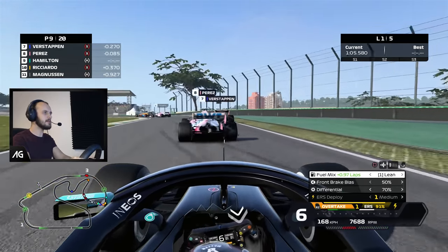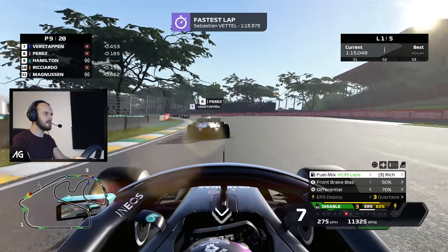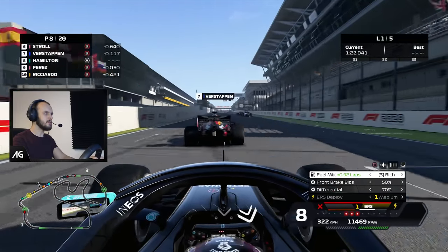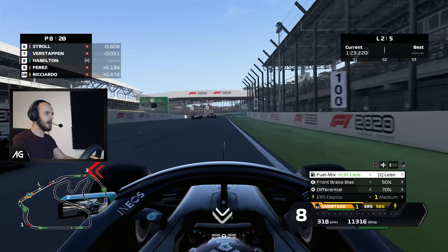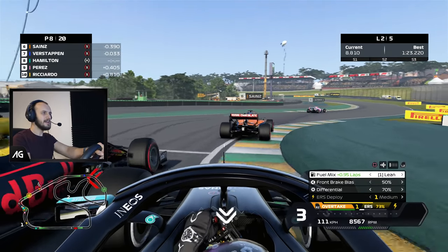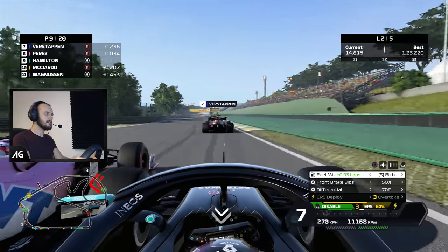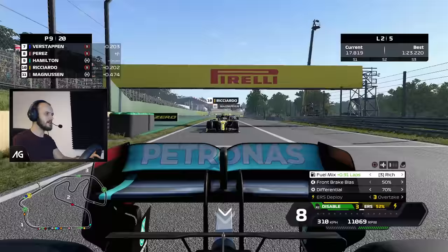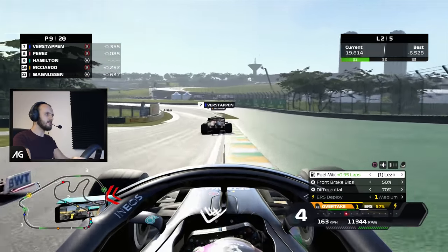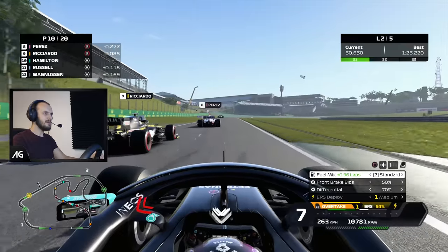Look at that — Max Verstappen with a proper tank slapper! Are we going to go up the inside? No, too tight. It's really mixing the field up, and if this is what it's like in real life then I'm keen for some grooved tyres. This is what it creates — a bit of carnage. Give me those grooved tyres! Showing on the outside of Max Verstappen but we're not going to be able to brake at the same point, both running a bit deep. They're just sort of colliding with each other in slow motion. Sergio Perez — he's going to absolutely send it, bit of contact. Just a very sudden snap — I wonder if that is what would actually happen.